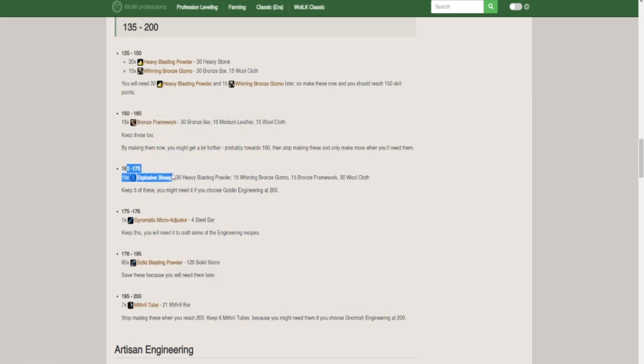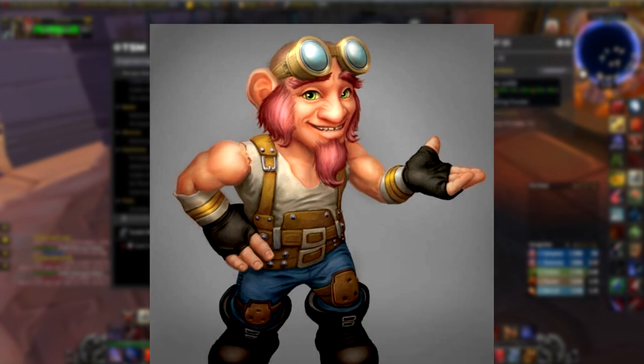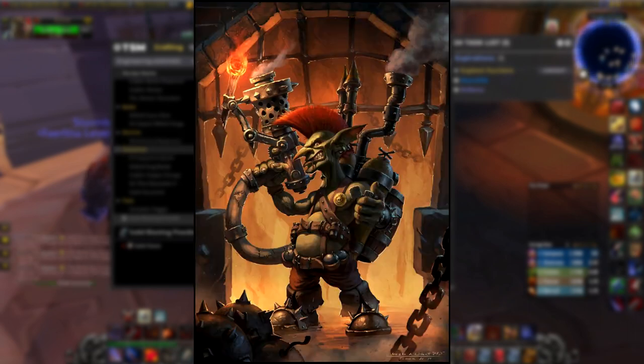So whenever people reach the level to do the goblin engineering quest and they don't have big iron bombs or solid dynamites crafted, they'll have to go to the auction house or craft it themselves. And if they're following a guide, they probably haven't learned those recipes, so they'll just buy the bombs off the auction house. The same applies to gnomish engineering, though it's less common since fewer people go gnomish.